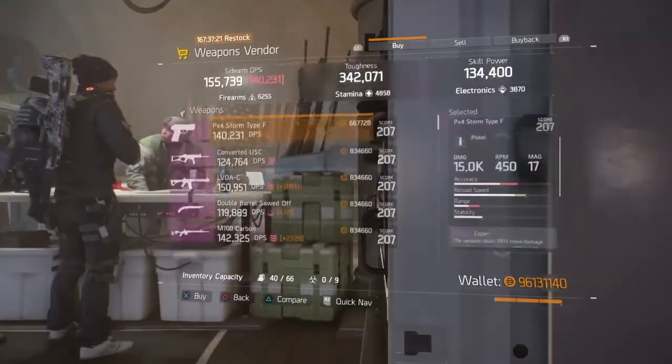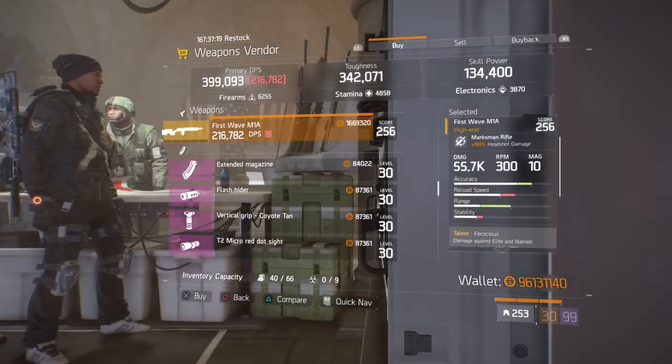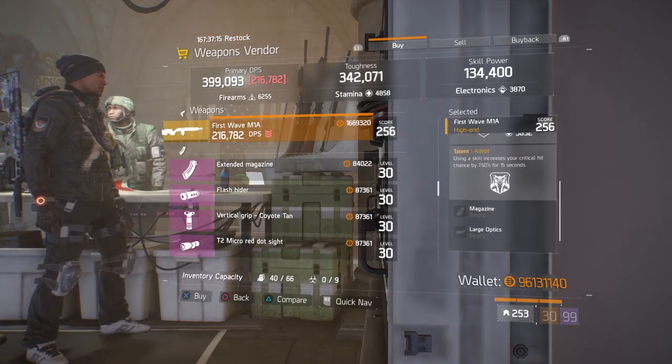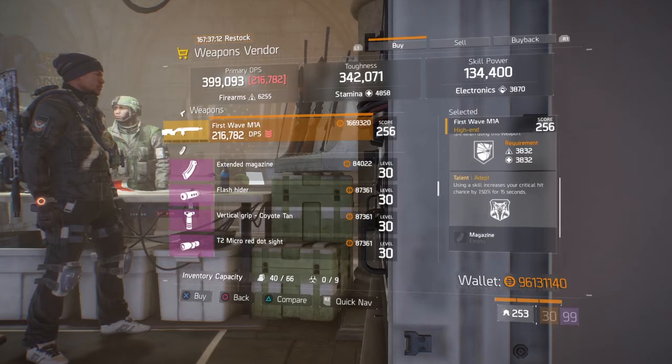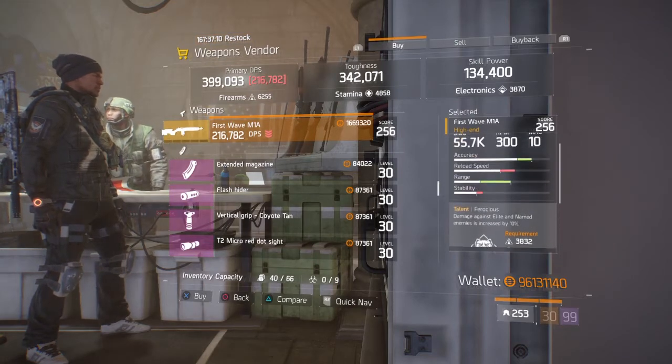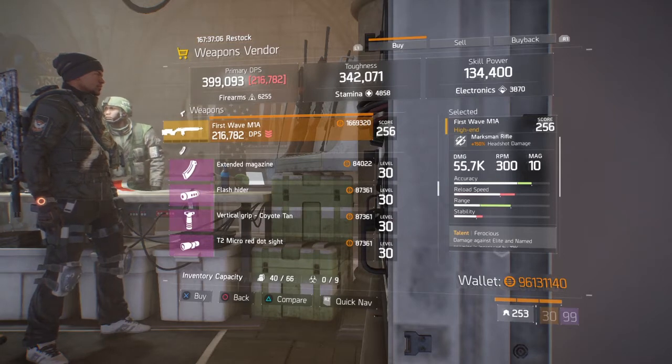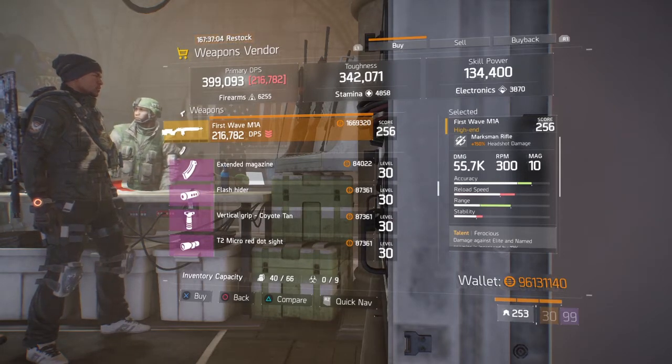And lastly at the Crypt Safe House, we have a very nice First Wave M1A. It comes with Ferocious, Destructive, and Adept. You can easily roll off Adept for Brutal. The only downside is this marksmanship rifle only comes with 150% headshot damage, but overall this is a pretty decent build if you want a faster firing marksmanship rifle.